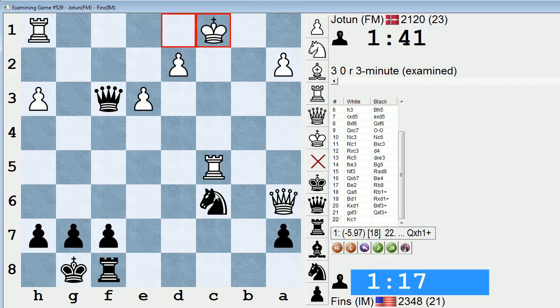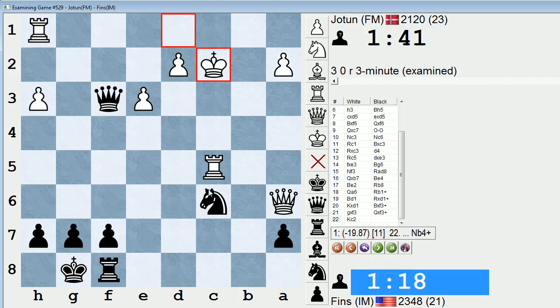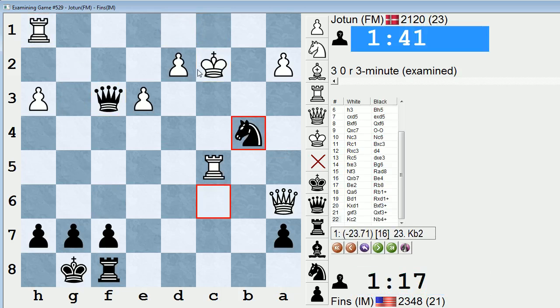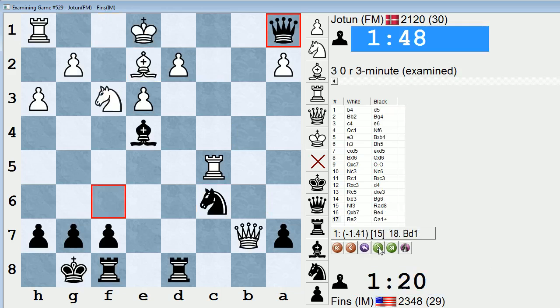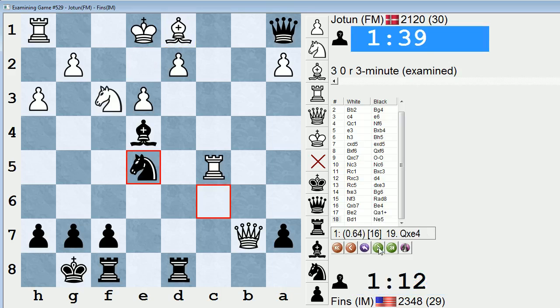King c1, queen takes h1 check. If his king goes to c2 in this line, I have knight b4, forking his king and queen — that's lights out. Instead, I checked on a1 with the queen. Bishop d1. Knight e5. Oh, I thought this was such a cool idea, but the engine doesn't like it — the engine sees a nice counterattack from white.